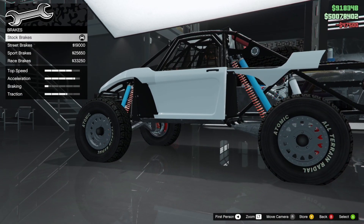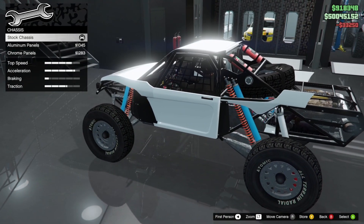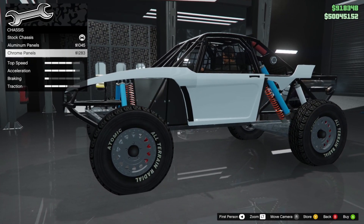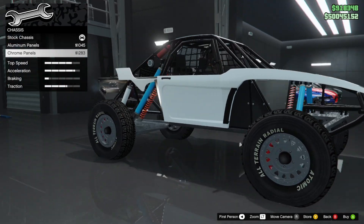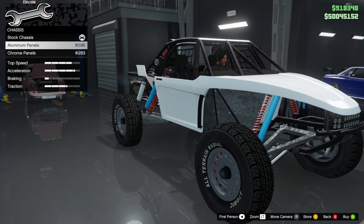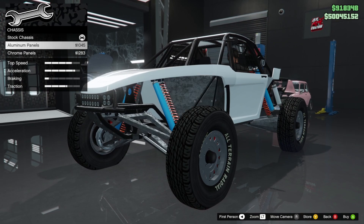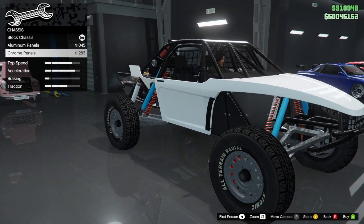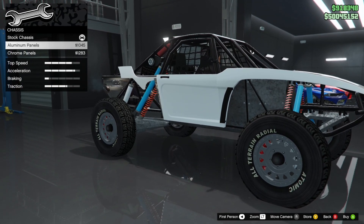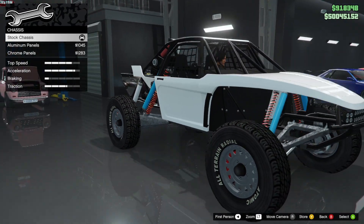Let's go — maxed out the armor, brakes maxed out. For chassis, we have aluminum panels and chrome panels. I think I'm going to go with stock — I don't like the chrome, and the aluminum doesn't look too bad, but I think I'm going to go stock.